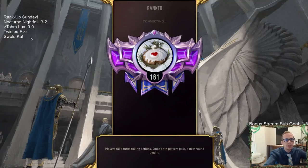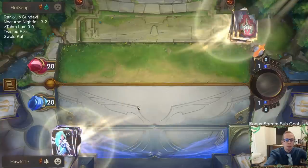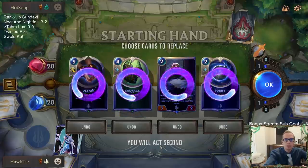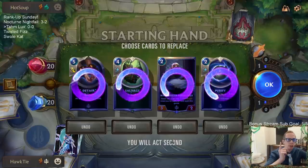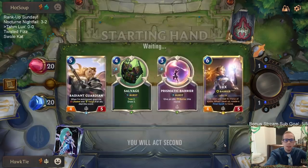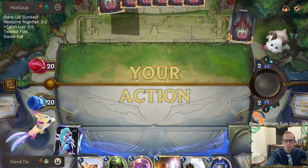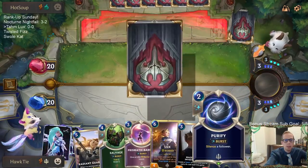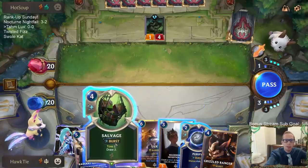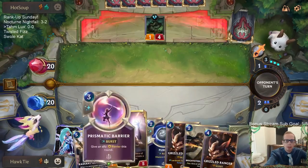Alright, let's go play our five games in ranked — it is Rank Up Sunday. Looks like we have a Deep deck, and we do have detains for Deep. I think I mulligan most of this though. I could keep the Salvage — that's something we could keep — but we want Remembrance, our champions, and Unyielding Spirit; those are the three most important things. Maybe keep Salvage because if we don't have any of those on turn three we can cast Salvage on three. Purify is a combo card to go with detains — we could detain things behind a non-champion and then purify our own follower.